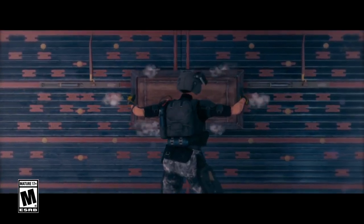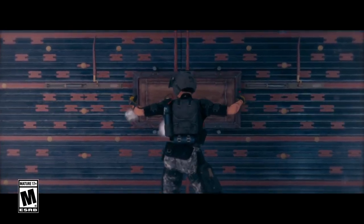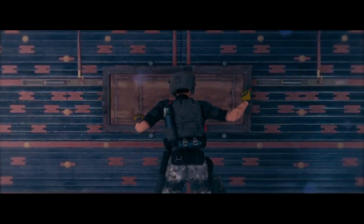We also got this week the official teaser trailer from Mira, the new Spanish operator from Operation Velvet Shell. Ubisoft hasn't confirmed yet if she's an attacker or defender. It's not so clear what her ability is and what else she can do. In the teaser trailer we can see her installing a kind of window in a reinforced wall, and that she can destroy it at any time.